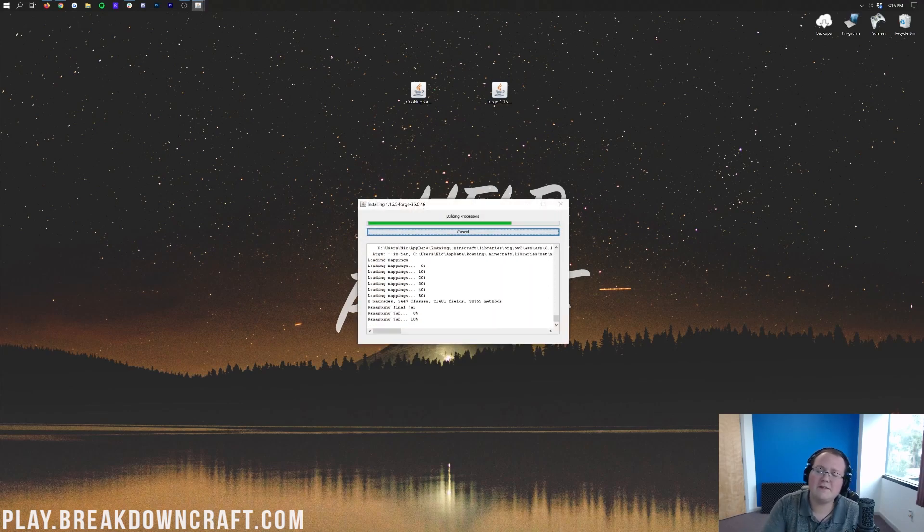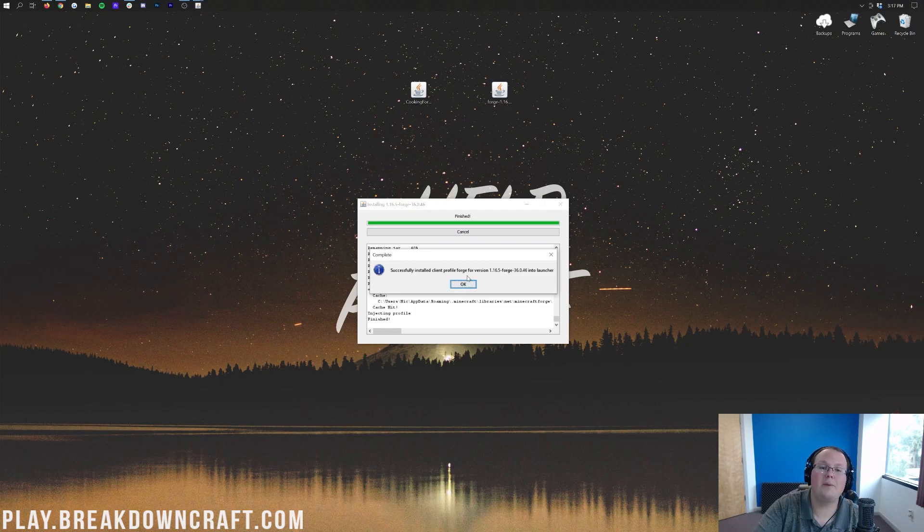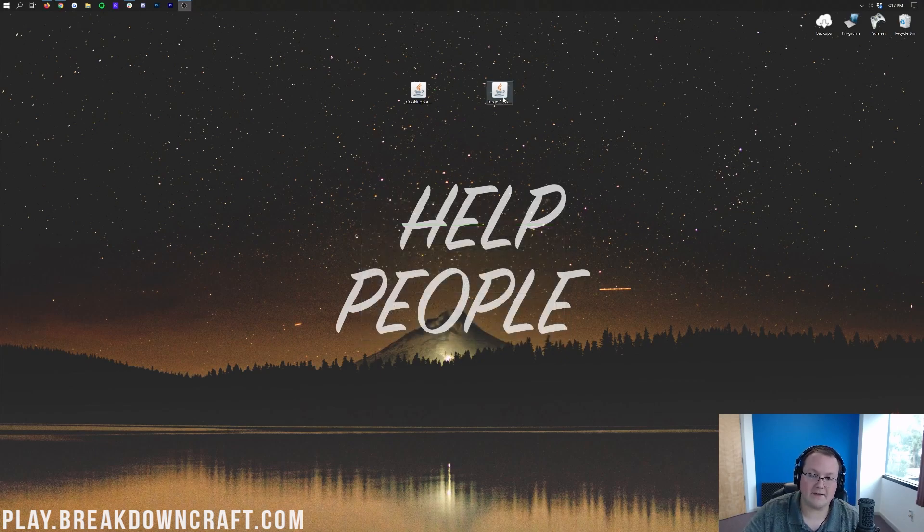Now, the only reason Forge won't install is if you've never played 1.16.5 Minecraft without any mods. So if that's the case, you need to go play Minecraft 1.16.5 vanilla — no mods or anything. Just open it up. Note that Optifine counts as a mod, so make sure you play with no Optifine, no mods, no anything — just vanilla Minecraft 1.16.5 — and then come back and Forge will install. Click the OK button once it has done that and it will close.